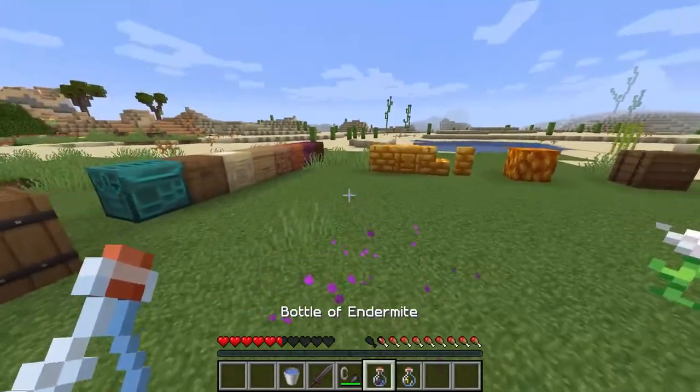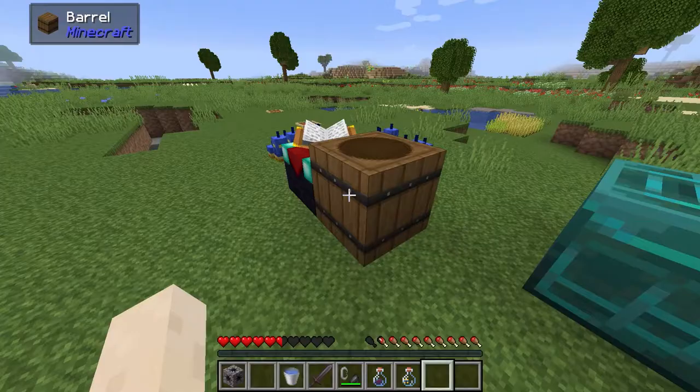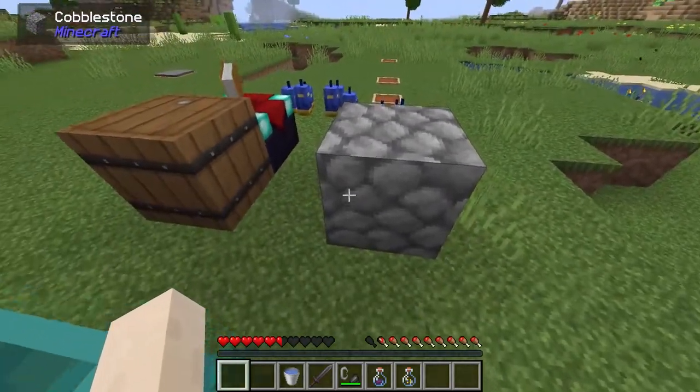You can also capture the endermite as well. The final bottle you can get, again with the arthropod theme, is the bottle of silverfish. With this, you can actually craft it up with all the different types of stone — for example, the infested cobblestone — which just gives you a slightly different looking block. Interestingly, the tooltip will not tell you that.